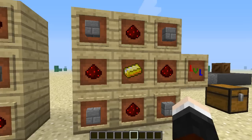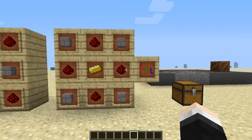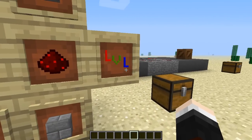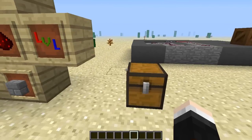Probably the hardest bit to craft is the stone bricks, but you just have to find the gold and the redstone as well. You'll be able to get this little level symbol here - it looks really cool. The red, green and blue is looking really sweet.